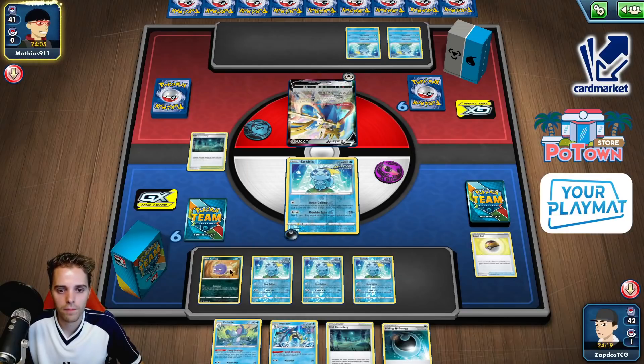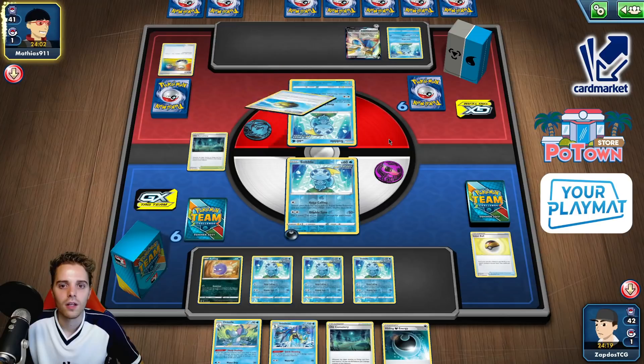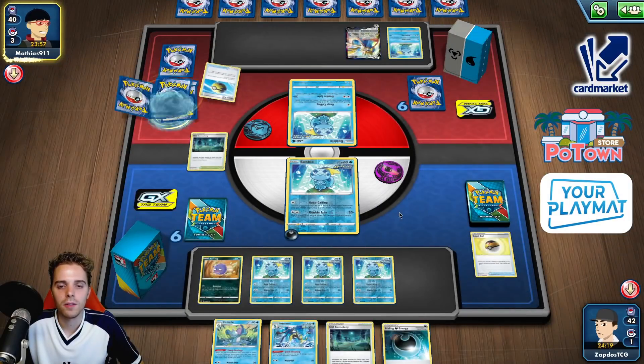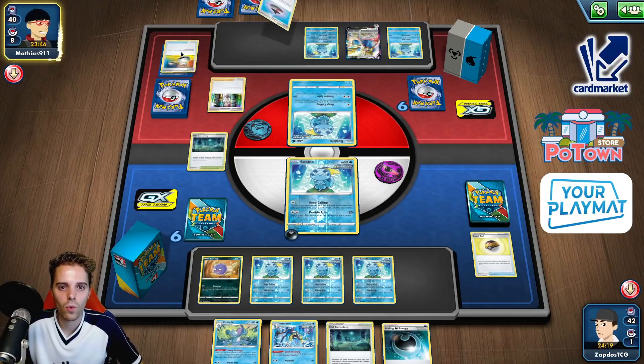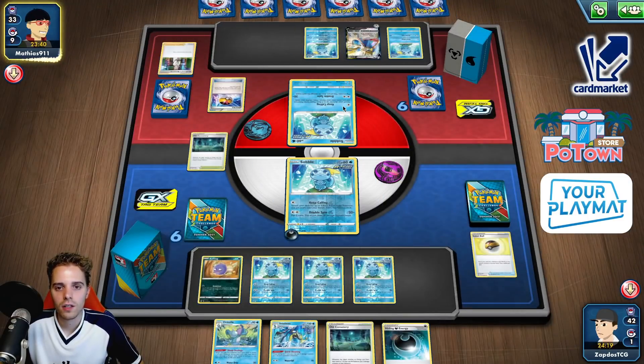We're gonna retreat and put an energy onto Koffing, then switch over to Sableye. Quick Ball-ing away a metal energy. He could have a Saucer attachment switch — lots of things possible. We'll see what happens. Resurge — two switches down the drain though, so if this guy gets stuck it's gonna be awesome.